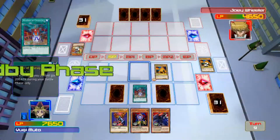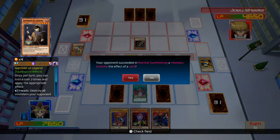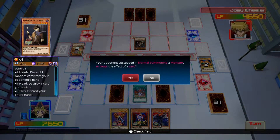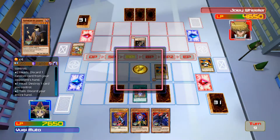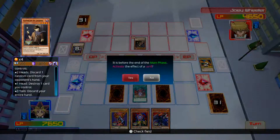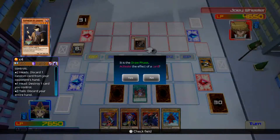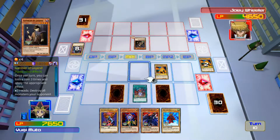Come on Joey, what are you gonna do? Gambler of Legend — once per turn you toss a coin three times and apply the appropriate effect. Three heads: destroy all monsters. One hit! Discard one random card from your opponent's hand. Destroy one card you control. Discard your entire hand — oh my god! Two heads? That was tails! Oh Joey, you suck!